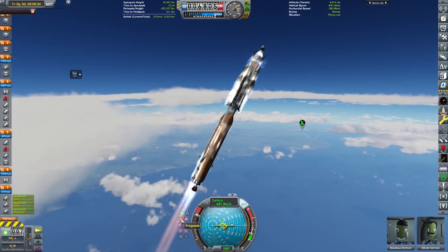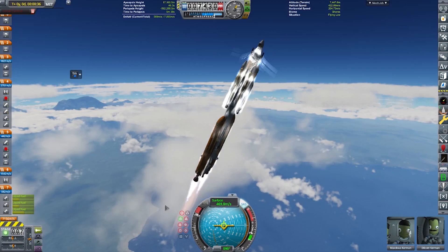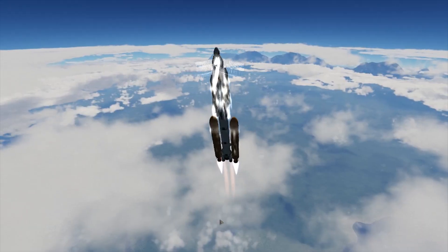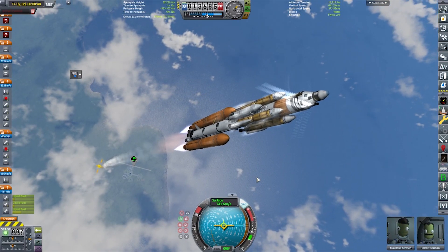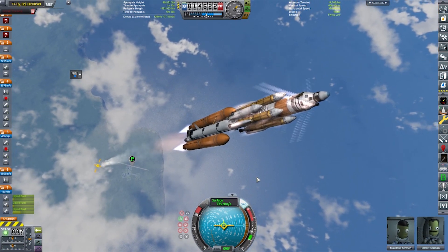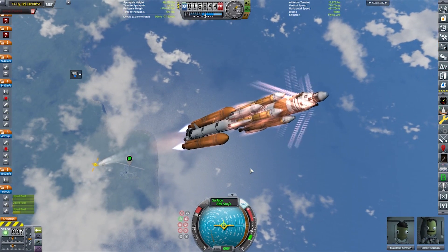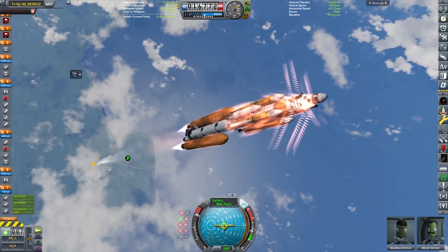Joining us on this mission is one pilot and one scientist. The scientist already on the surface of Minmus is going to be joining this scientist in the mobile processing lab, and they're going to be doing a whole bunch of science on the surface. They're going to be staying in this for a while, which is why it has so much life support. We want them to be nice and comfortable and happy for the next several years while they get us all that tasty science.